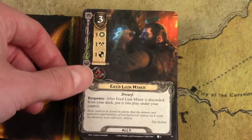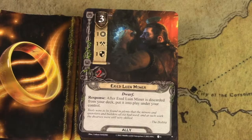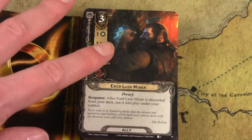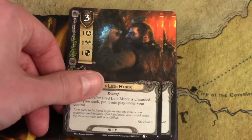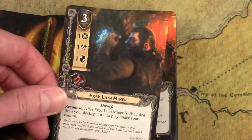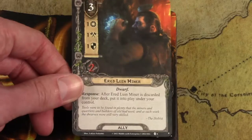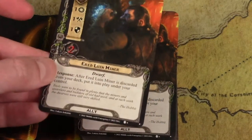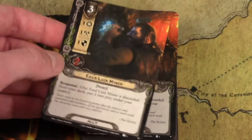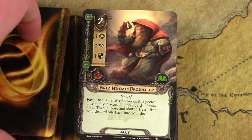This is the card you're looking to discard through all the delving mechanics — the Arid Lumen Miner. If you can discard cards off the top of your deck and find him, you get to play him for free. Really, really fun card. Fun fact: this is the only card included from the Dream Chaser cycle in these starter decks. I think the designer Caleb made a special exception to include it because it's just so good in a Dwarf deck — it's essentially essential for the mining mechanic to work.